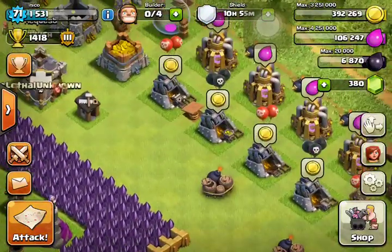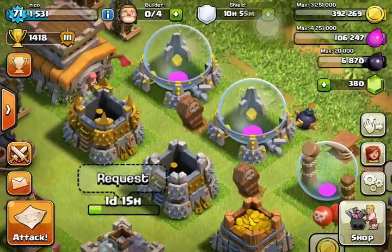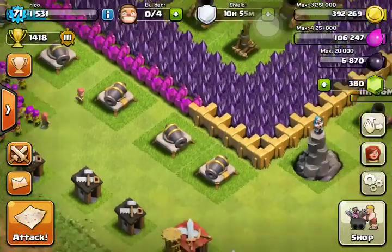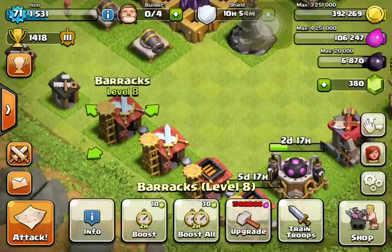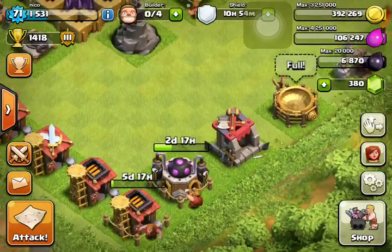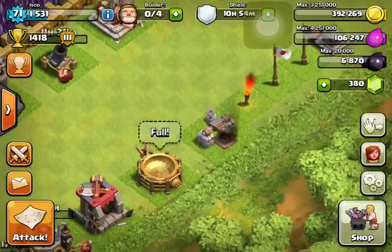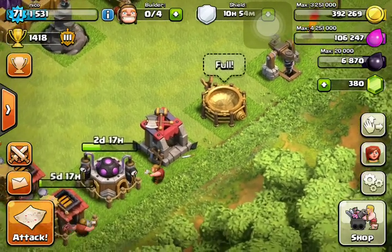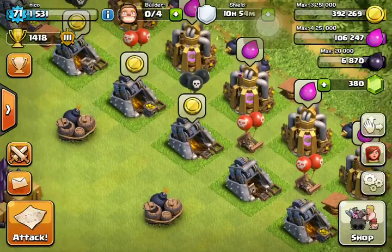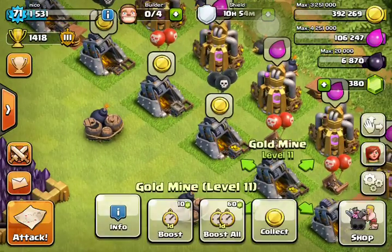For the other parts of the update: you got two skeleton traps for town hall 8. We have the boost-all feature for the same type of buildings — like barracks, I could boost all of these, but I'm not going to because I don't buy gems. Then we've got the one-gem spell factory boost, which is really nice especially for farmers.